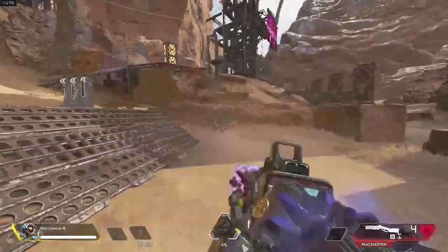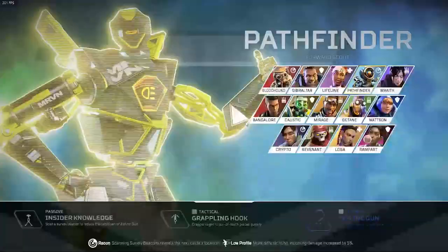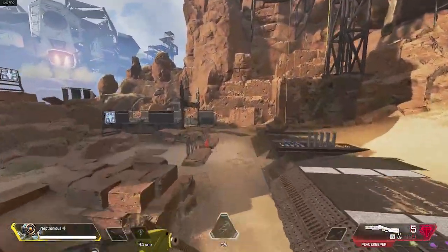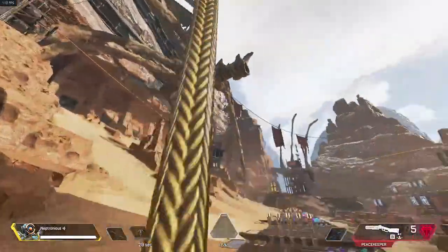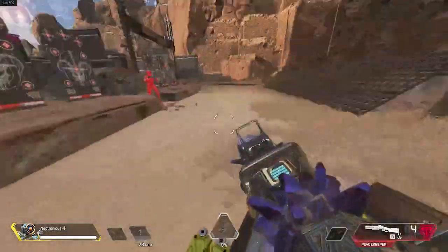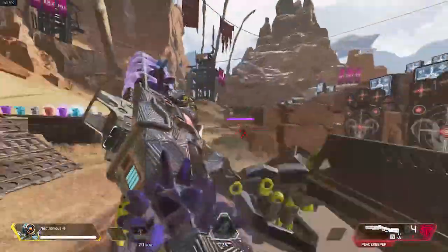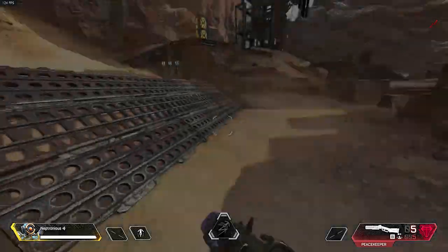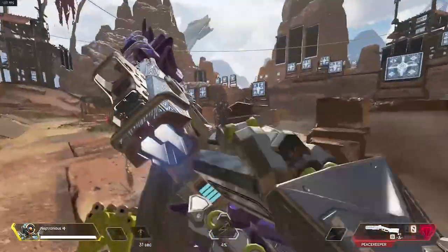Welcome back to the channel. Welcome to another Apex Legends Bot to God advanced guide — my guide series where I help you get from bot to god. Even if you're an average player you can still get to a god level. Today's guide is about how to grapple like a god. I'm going to give you five or six tips on advanced grapple movement techniques, including zip lines, that you can do as Pathfinder.